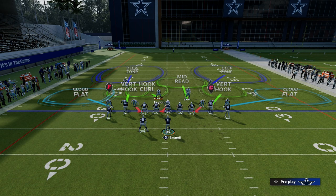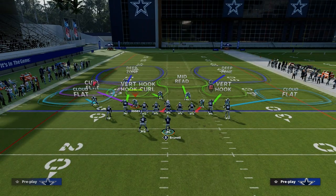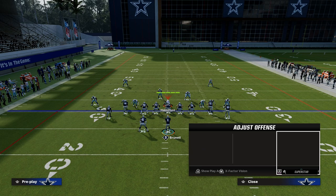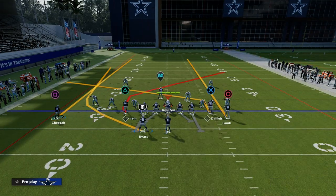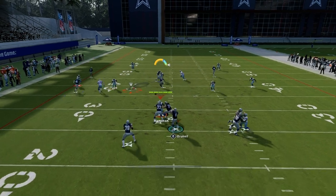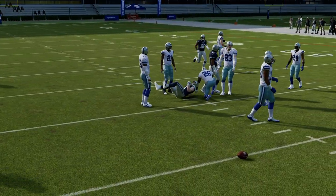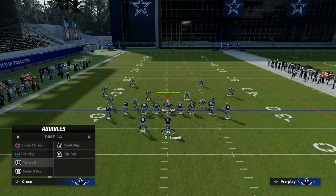I'm going to throw a hook curl. We've got a vertical hook, a cloud flat, and a curl flat — five zones devoted to guarding the slant. I don't even think it's going to guard it, especially when you pair it with some type of flat route to pull the zones out. This route is that powerful.